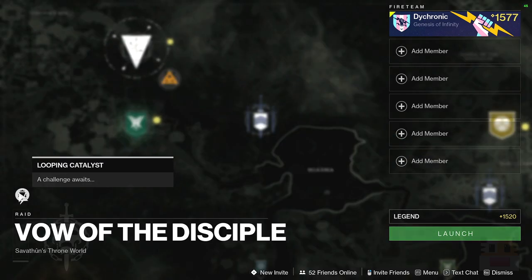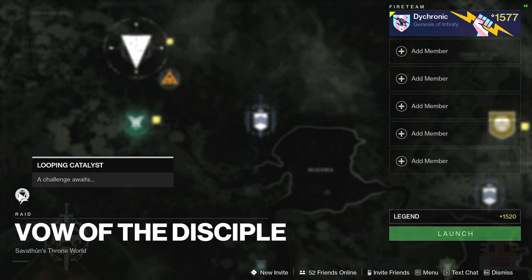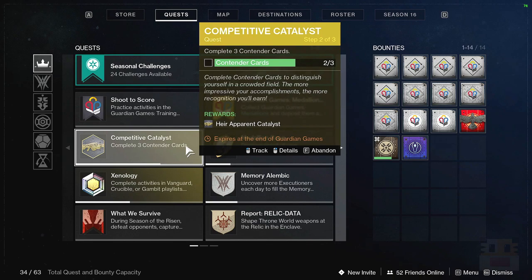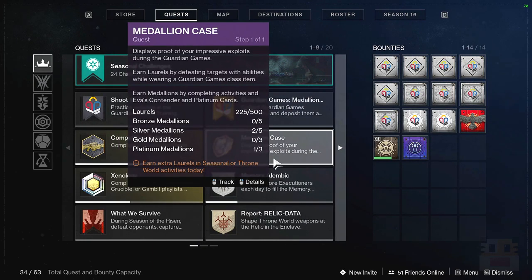For the Vow of the Disciple Raid Challenge, we have the Looping Catalyst, taking place in the final boss encounter. If I'm remembering correctly, you must complete the Symbols phase — that first part — without ever losing the Leeching Force buff. You can split it up among your teammates as long as one of you has it. Do I get a Catalyst times two if I already have the Air Apparent Catalyst?